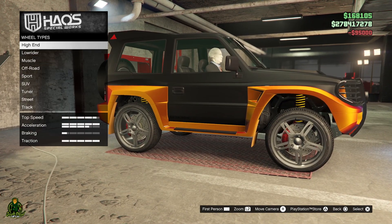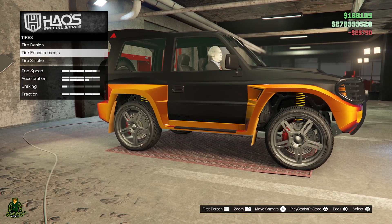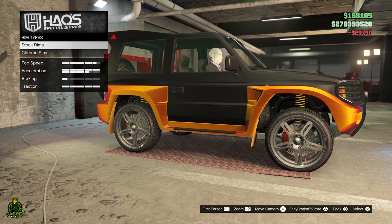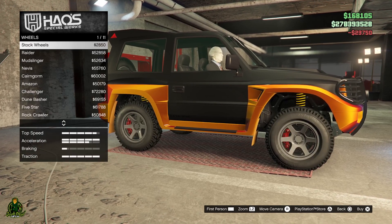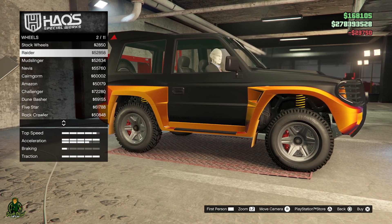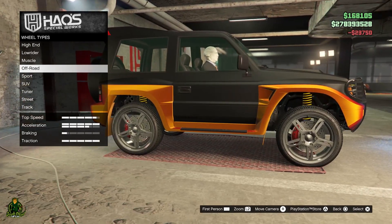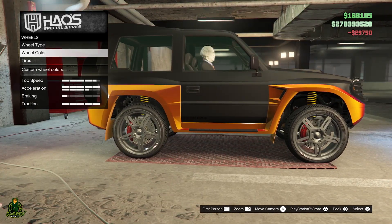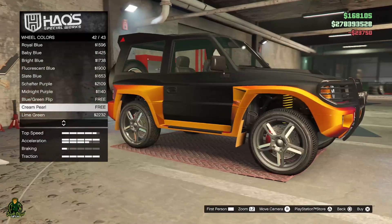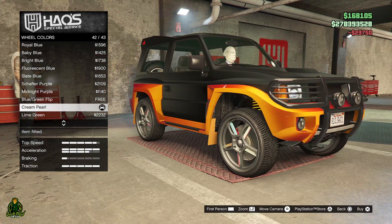Wheels — as long as I got bulletproof that's all that really matters to me. Even the police don't have these. Let's see what we got for an off-road option — put some chrome wheels on here. Actually, the off-road wheels are just not a good look. I like the stock wheels way better, they just look good. Wheel color — I'm gonna put cream pearl on these to give it a little extra flair when it's driving down the road.